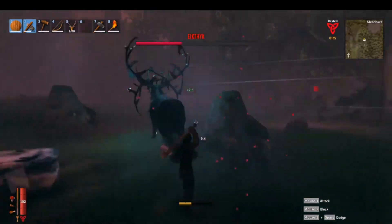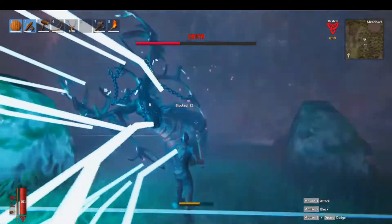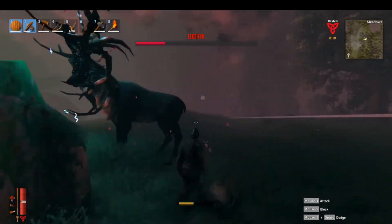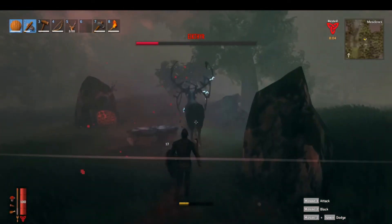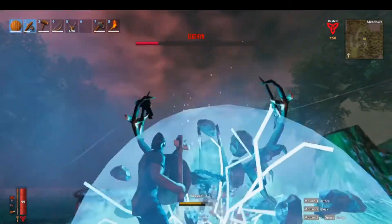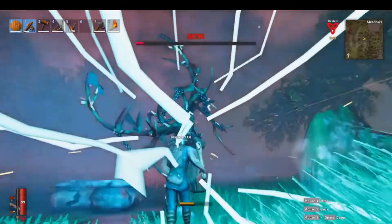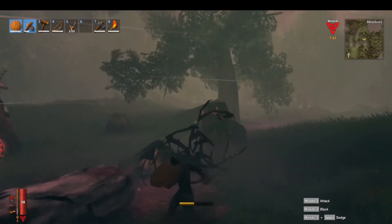Hold that block button, block the attack, and then go swinging. The only danger in this fight is trying to be greedy and get too many hits in — I got greedy a little bit and tried to get an extra hit, and then he was able to hit me before I could fully block. The other worry is using up all of your stamina. You always want to leave a little bit so that you can block an attack and then follow up with your own. Just take your time, slowly whittle him down, block his attacks, and you will be perfectly fine.